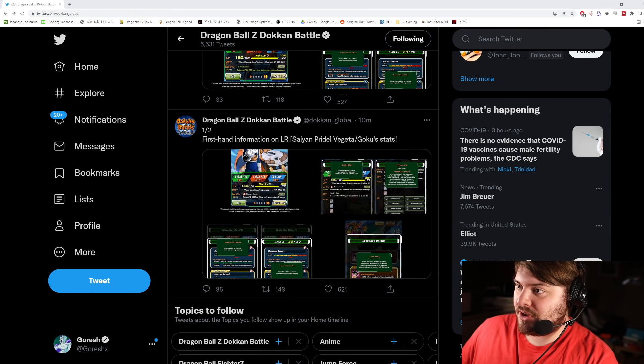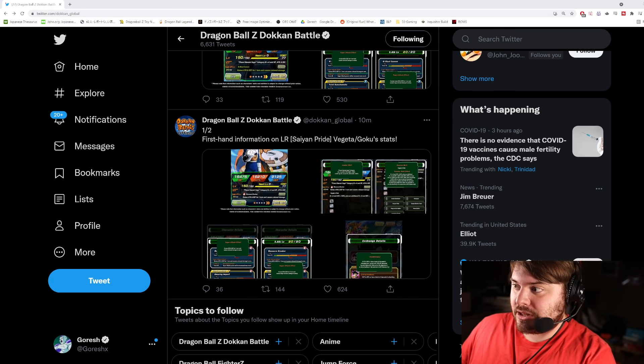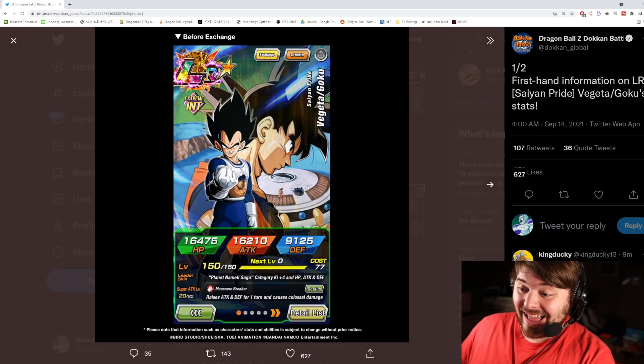Hey guys, so we have the full information finally for the Part 2 LRs coming on the top legendary summon banner in about two days from now. Let's go ahead and take a look. I actually haven't taken a look at them at all — this is me going in completely blind, probably same as a lot of you guys. So we have Vegeta slash Goku, which means this is an exchange unit — Saiyan Pride.